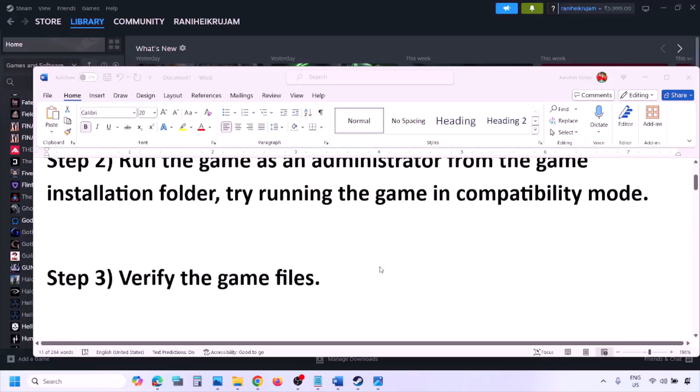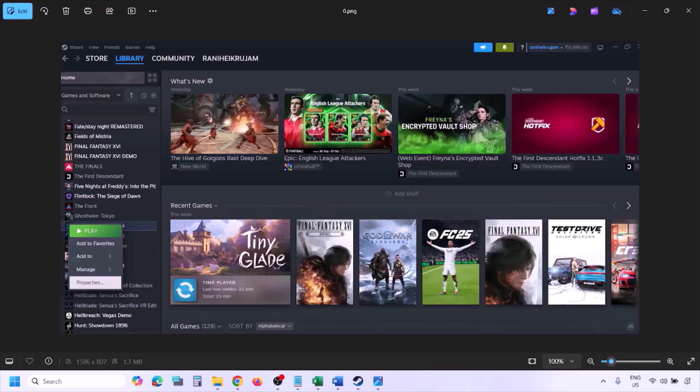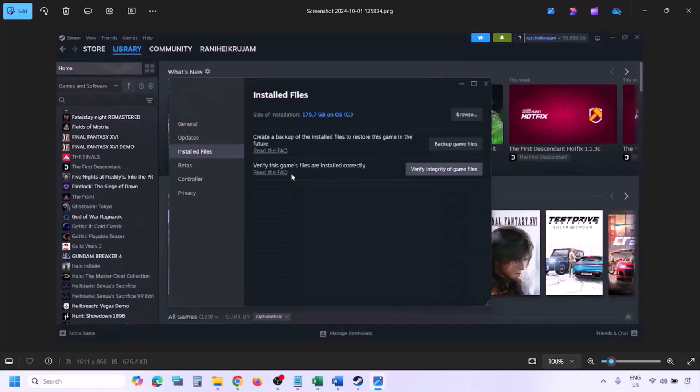The next step is to verify the game files. To verify the game files, go to Steam, click on Library, find the game in the list, right click on the game, select Properties, then go to the Installed Files tab and click on Verify Integrity of Game Files. Once the verification is 100% complete, launch the game and check.